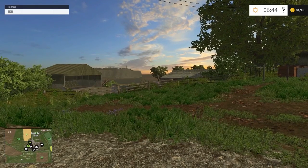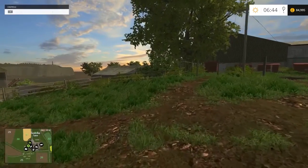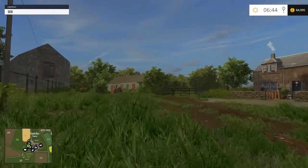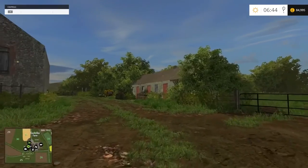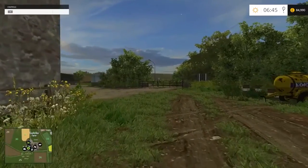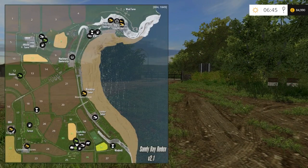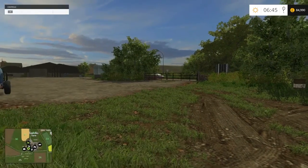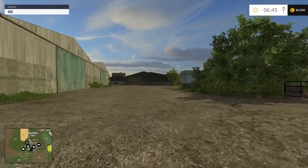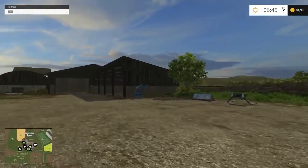Hello guys and welcome to something new. I've been sick lately and couldn't record too many things, so I've been playing Farming Simulator 2015 Gold Edition. I had a lot of fun playing it, so now here we are on a modded map called Sandy Bay Farm. There are two farms on this map - Sandy Bay and Velo Farm. Sandy Bay is down on the bottom side. Let's just run around - it's lovely UK countryside.